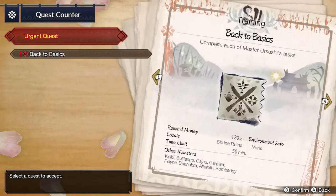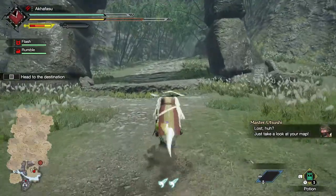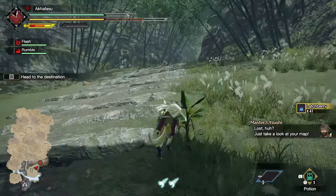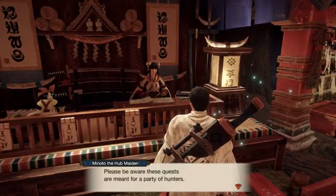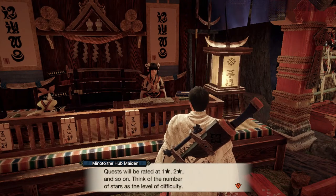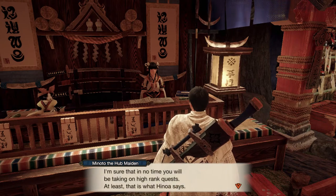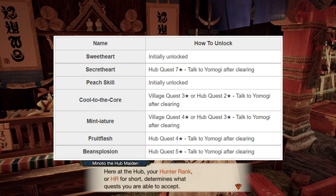You will be able to increase your hunter rank when completing urgent quests. You start off with low rank quests, and once you reach HR 4 you can then take on higher rank hub quests without the need of completing the low rank hub quests. You can also choose to skip the village quests and take them on at a later time. However, there are some rewards that you can only get by completing village quests, such as getting new dongos for the canteen.